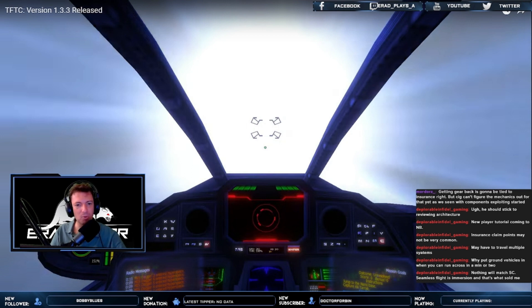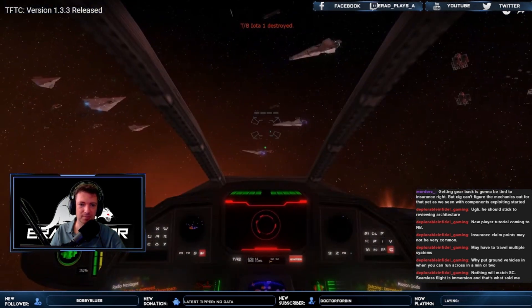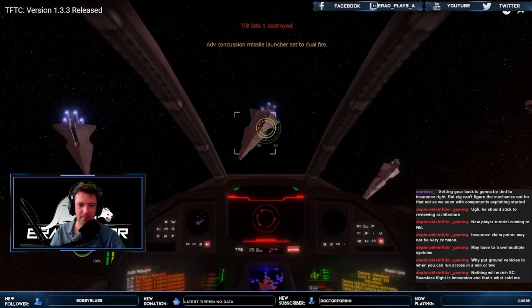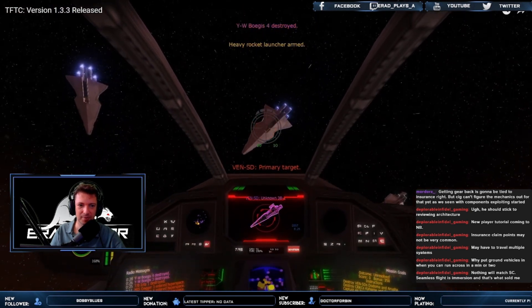X-Wing Alliance Upgrade has been doing so much for the game. There's now ray tracing, and they support graphics cards — previously everything was on the CPU, but now it's on the GPU. It took years, decades in the making, but they finally made it happen. The patch will also introduce a bunch of bug fixes, balance updates, and some new features. Let's quickly go through what you can expect.